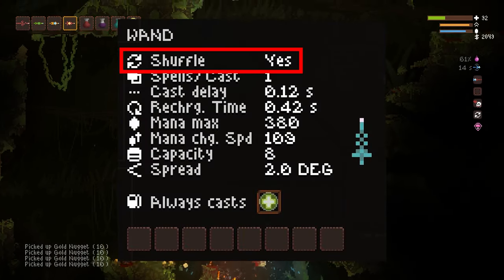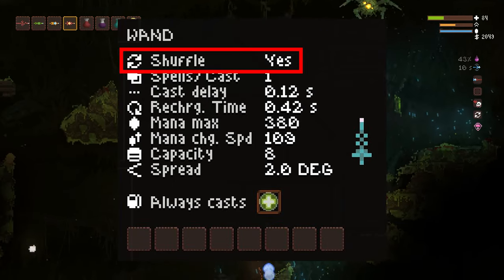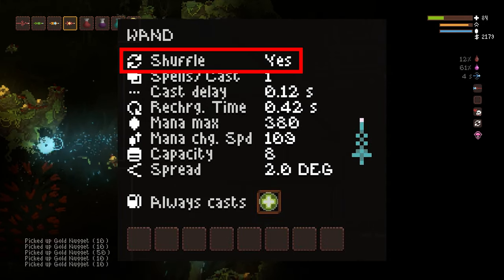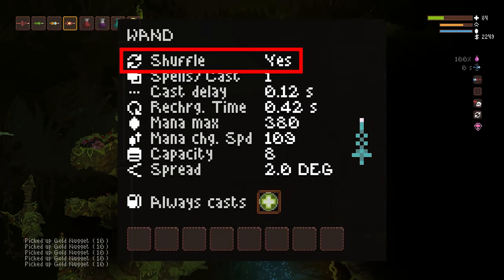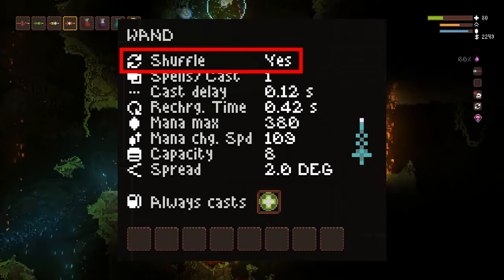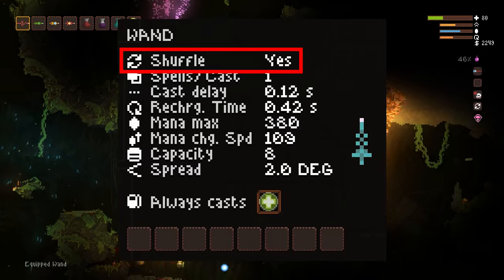The first important stat to know is the shuffle stat. If the wand says no shuffle, it'll cast the spells on the wand from left to right. If a wand says yes on the shuffle stat, it'll cast spells at random until all the spells on the wand have been used, and then it resets and casts them in another random order. Having a wand that shuffles is not good for wand building. Sometimes you can find a good combination, but you should never put anything dangerous on a shuffle wand.